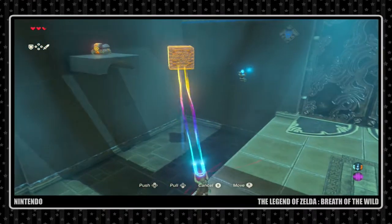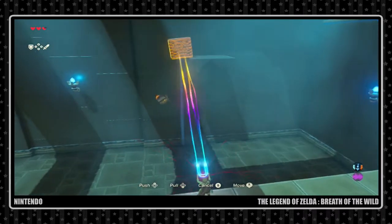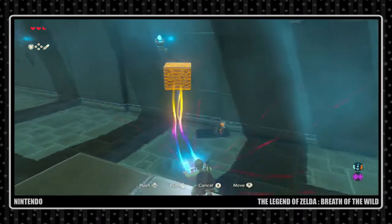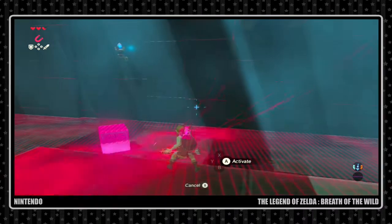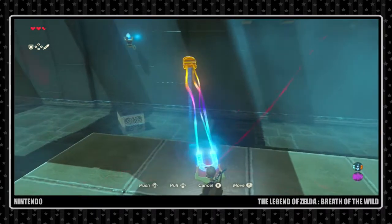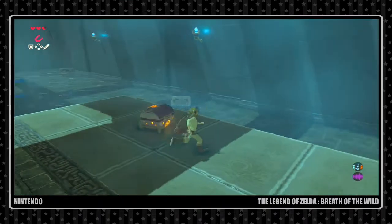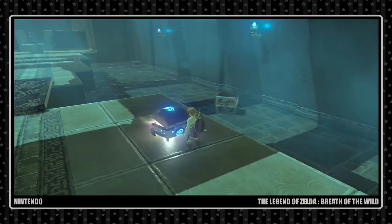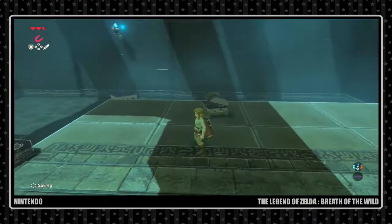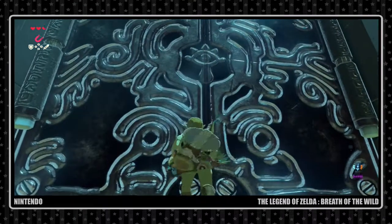I want what's in that treasure chest. Wait — can I pick that up? Oh, I could have just picked this up — I'm a dumb dumb. Bring you to me. What's in here? A traveler's bow! We'll take that — you never know, that might come in handy. Oh, look at this big door with the Sheikah eye in the middle of it. What do you got for me?